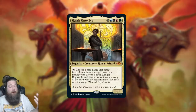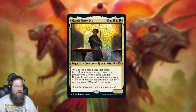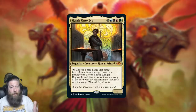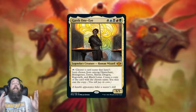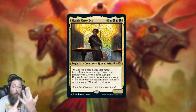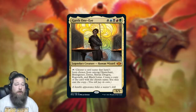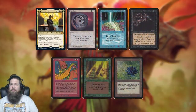Next up, we have a card I don't even know what to say about — I have never seen anything like this. Meet Garth One-Eyed. I'm never at a loss for words about Magic, but I am here. It is a five-color legendary human wizard, a 5/5, and its ability lets you tap it and choose a card name that hasn't been chosen from among Disenchant, Brain Geyser, Terror, Shivan Dragon, Regrowth, and Black Lotus — then create a copy of that card and you can cast the copy, though you still have to pay its mana cost. Garth gives you some of the most iconic Alpha cards in the game's history.